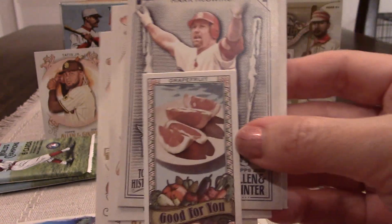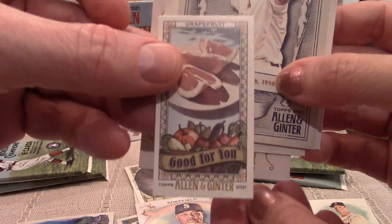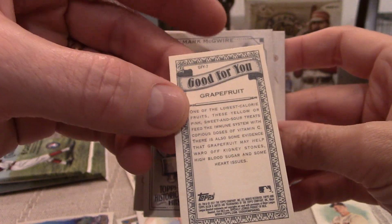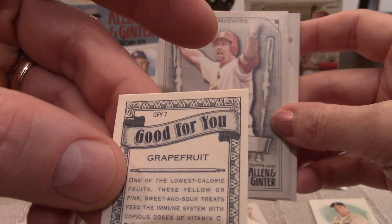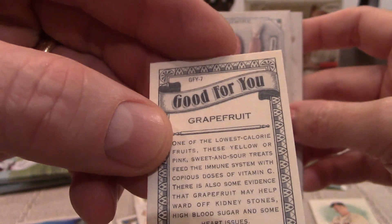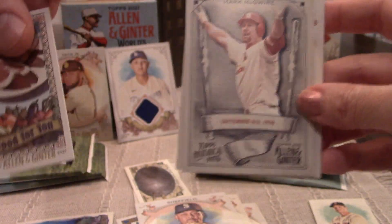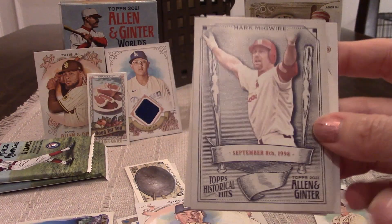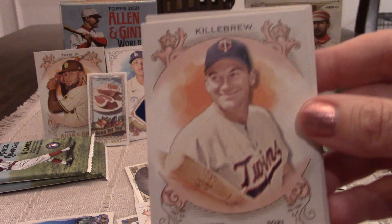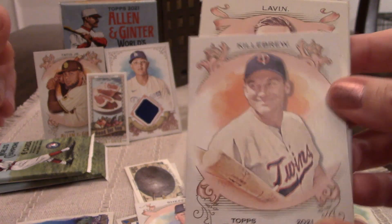You actually pulled a Good For You card! Now the Good For You cards are actually what we're looking for — only we want the one with spinach on it. So we can say in our title that we pulled a Good For You card. This one is Good For You grapefruit, number GFY-7. That's pretty sweet — again, that's what we're looking for. There's also a sweet Mark McGwire card — his nickname is Big Mac. And a Harmon Killebrew — his nickname was Killer.